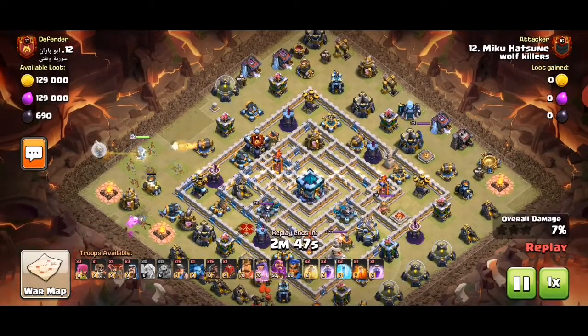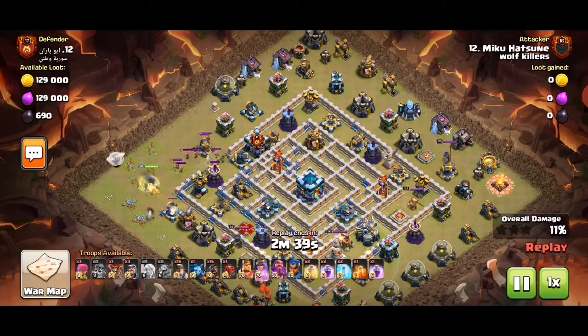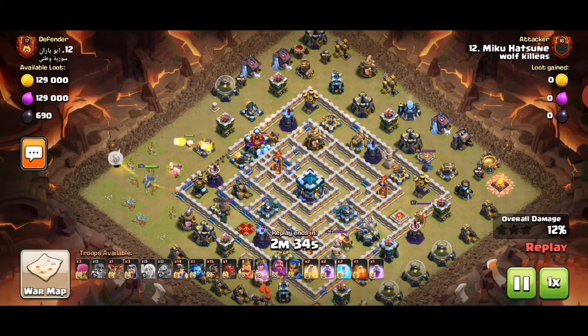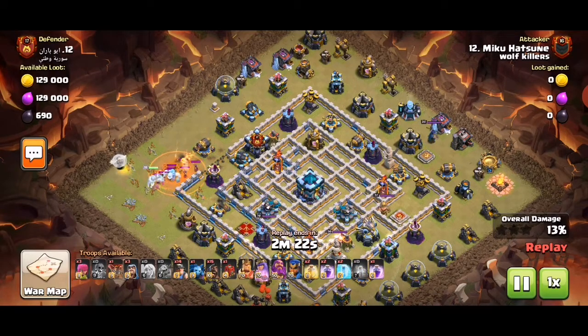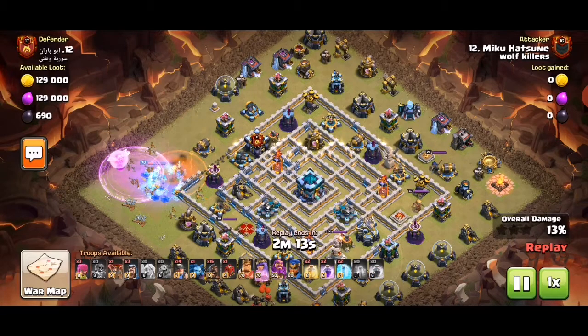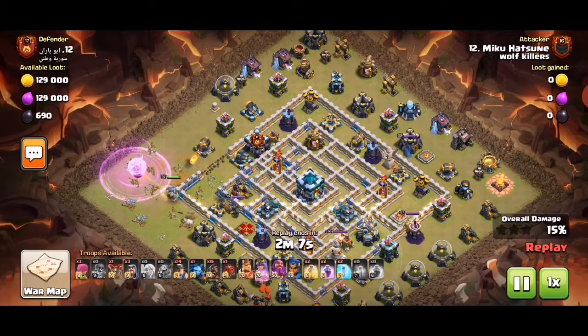Put the queen on top left, about 10 o'clock, baby dragon there. You could use a miner or a hog to lure the CC instead of a sneaky goblin. The important thing with hybrid is you must get good value out of your queen walk, otherwise you may time fail or just get wrecked. So if you're not that great at queen walk, try some practice — go on practice mode and try some attacks, just mess about.